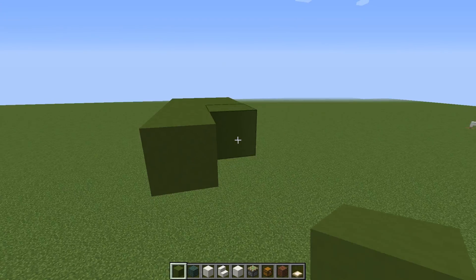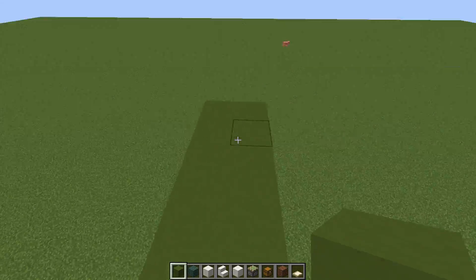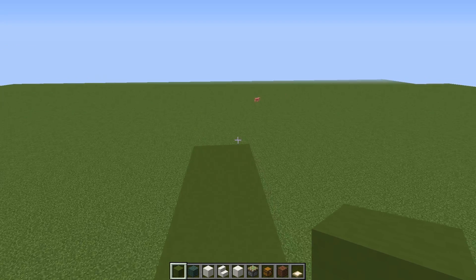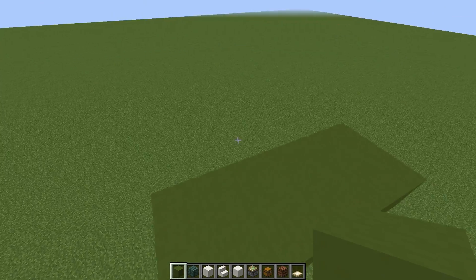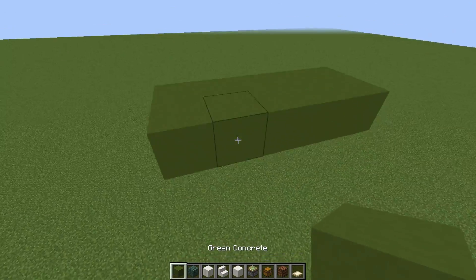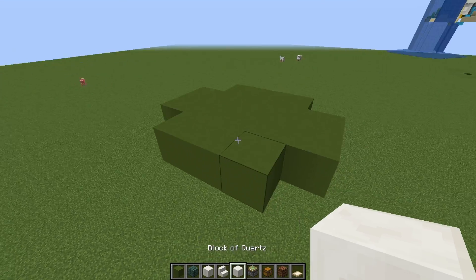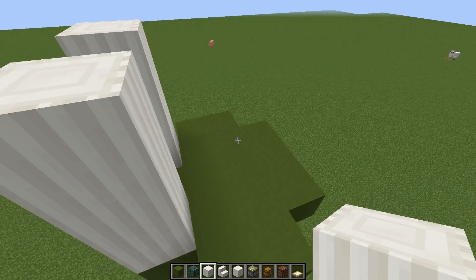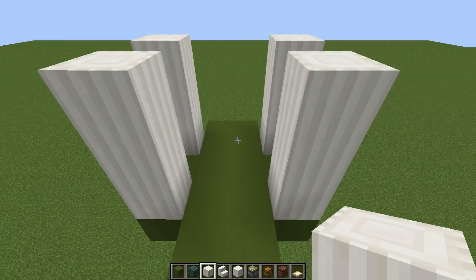We'll start by building the floor for this room — five blocks long and two blocks wide. The overall area you're going to need is roughly 12 blocks by 12 blocks in a cube fashion, it's a little bit smaller than that, but 12 by 12 will give you enough room to work with. Now that we've got this in place, let's work on the actual walls, adding some temporary blocks so we can put down some quartz pillar blocks. I like using this block for this particular room — a white theme looks good, but really you could use any blocks.